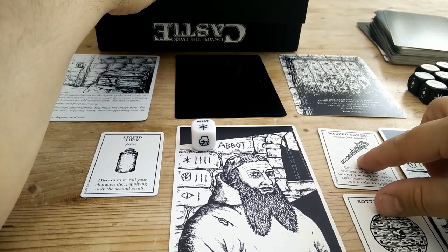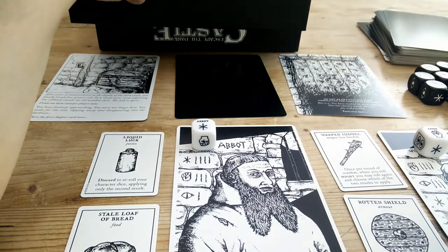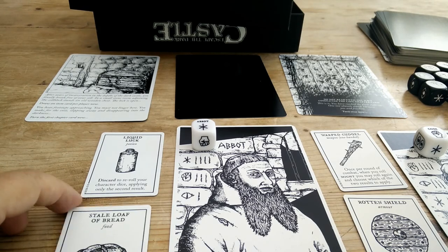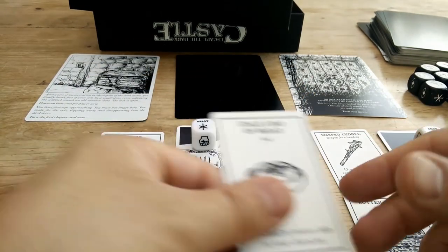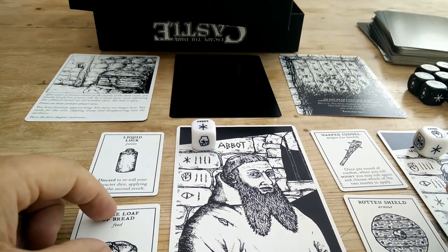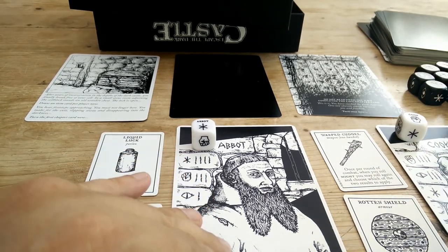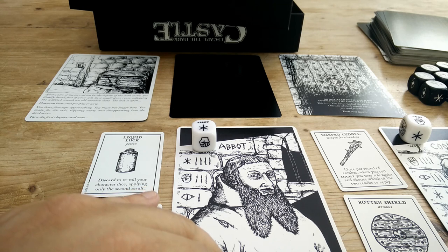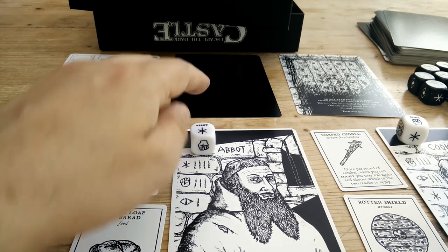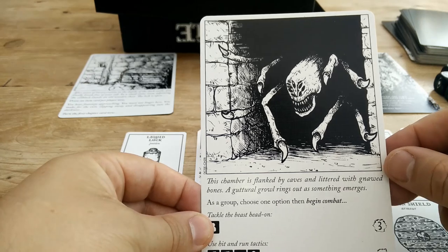So the cook has a rotten shield, and the abbot has a stale loaf of bread — discard to restore two hit points to your character. There is an ability to swap cards between players, and you could do that before entering the next part of the castle — choosing who goes in first. The cook, because she's got a weapon and a shield, I'm going to send her in first to face whatever waits.